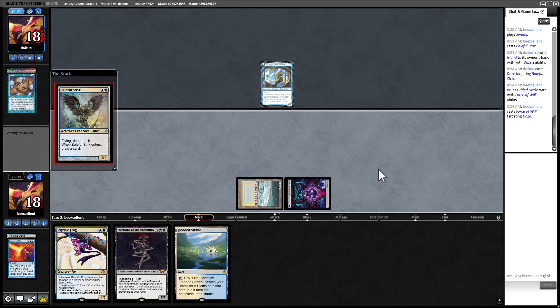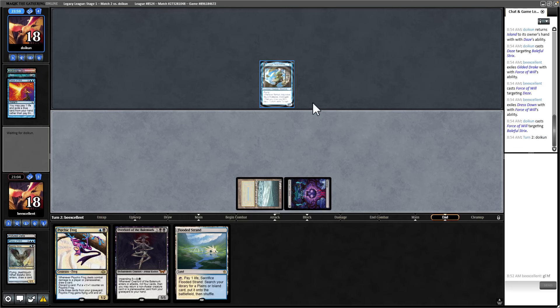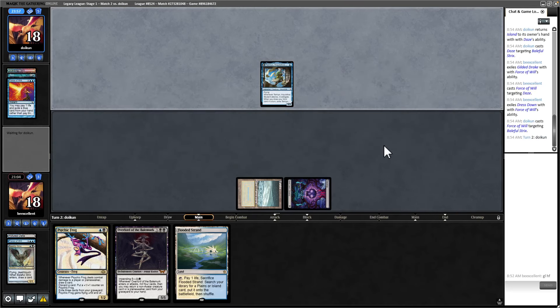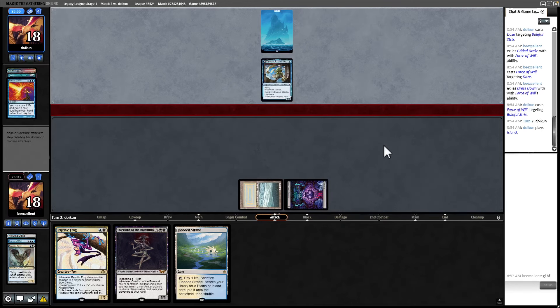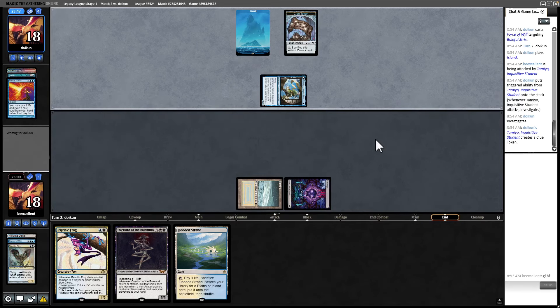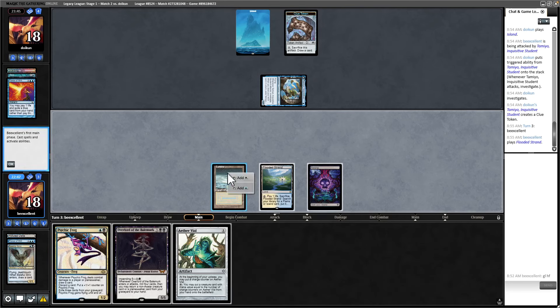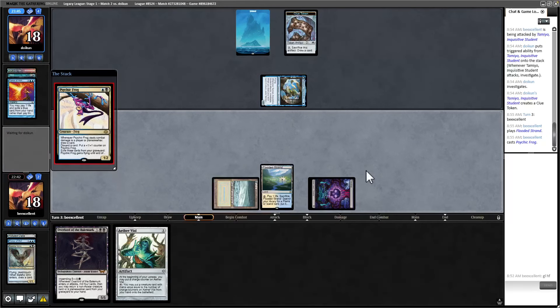It resolves and we get a card. Oh, they're going to Force it now. Well, that sucks but it's not the end of the world — we do have mana and they don't. They're going to be able to play out a land. They're not going to be able to use Tamio for a while unless they Brainstorm now. But we had a strong hand and we went in aggressively. I think we go Frog, and if Vile gets countered it's not the end of the world. Frog here is not the worst — do we want to play Vile? We can jump the Frog and put it in front.